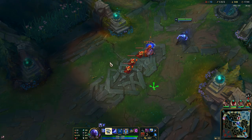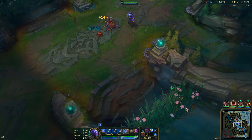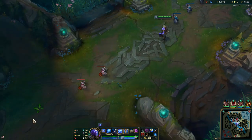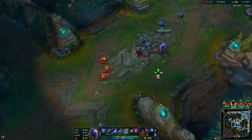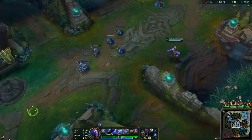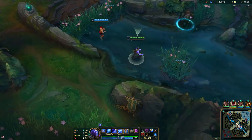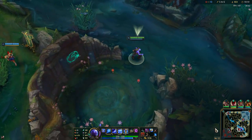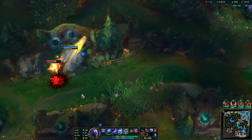Now we have our two power-spike items — we just need this one transformed. Then we have a massive mid-game power spike. I want Lucian to be in mid lane because it's safer for him and then I go to the sideline. I do have Teleport up so if they get caught I can teleport in and help them out.